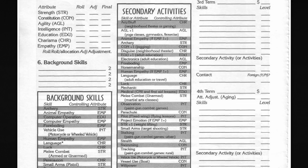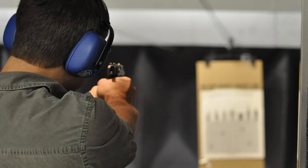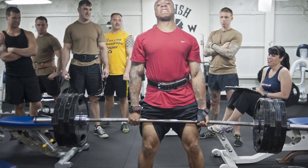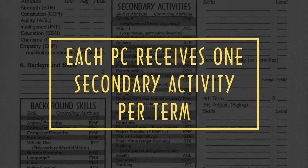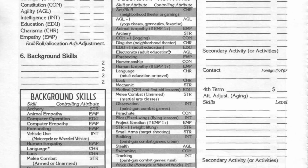Careers do not occupy all of a character's time. They have hobbies and pastimes, just like we do in real life, and these can provide valuable additional skills for that character. Each character is allowed one secondary activity per term, which allows the character to gain one level in any one skill — that's going to be the player's choice, and it has to come from this secondary activities list here. Since Marcus served five terms, he can have five additional skills. Let me go put in what I want on the character sheet and then come back and show you guys what I did.